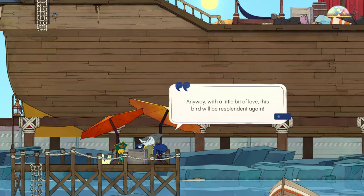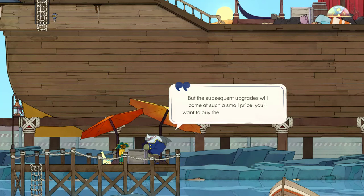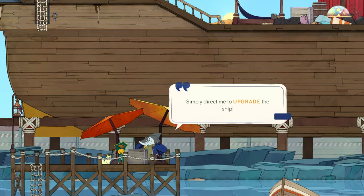You will come to him ever so often because you do need upgrades. You're going to be around Albert quite a bit. With a little love, this bird will be replenished again. But first thing, you need a proper blueprint table. Since it's your lucky day, I'm feeling generous — I will offer it to you free of charge. Mind you, it's a bit bare bones in terms of functionality, but the subsequent upgrades will come at such a small price you'll want to buy them almost immediately.